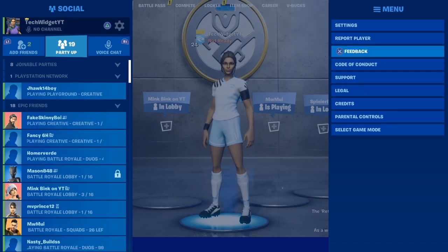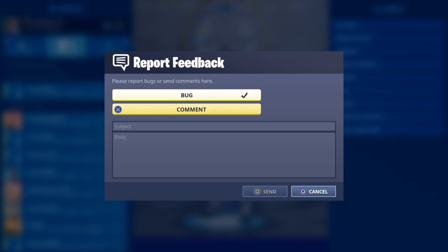Go into Feedback and type in — we usually do comments but this time select Bug. Then what you're gonna type in the bug report is: 'keep-keep-all' with a dash, then 'fortnite'.